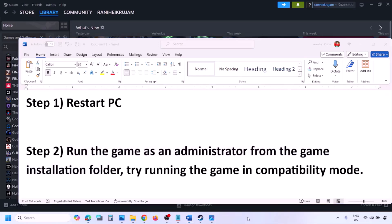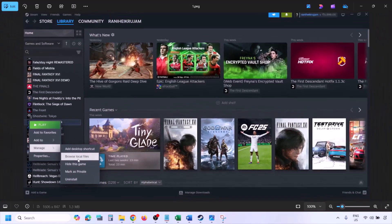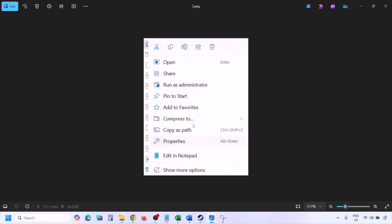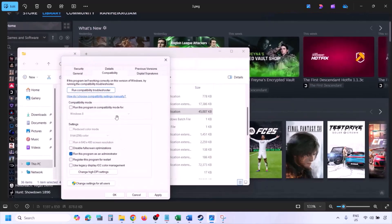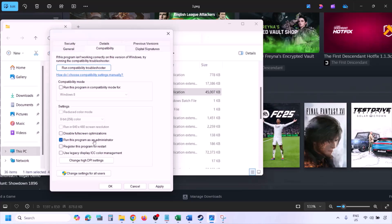To run the game as an administrator, go to Steam, go to Library, find the game in the list, right-click on it, select Manage, then click on Browse Local Files. This takes you to the game installation folder. Right-click on the game exe file, select Properties, go to the Compatibility tab, and check the box that says 'Run this program as an administrator'. Click Apply, then OK, and launch the game from the installation folder instead of from Steam.